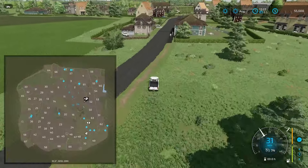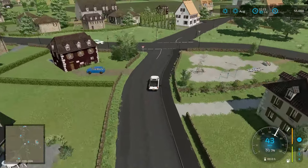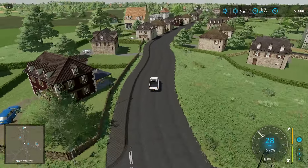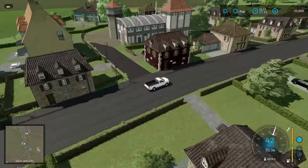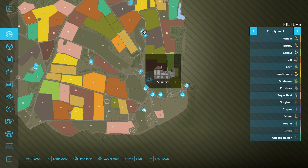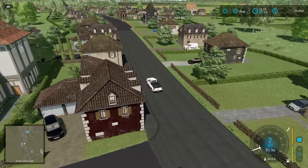Nice little village. A lot of good detail here — it looks like they actually spent a lot of time on the map. On the left-hand side we have a spinnery point there. Taylor shop and spinnery over there. And then we've got here the supermarket and the gas station.